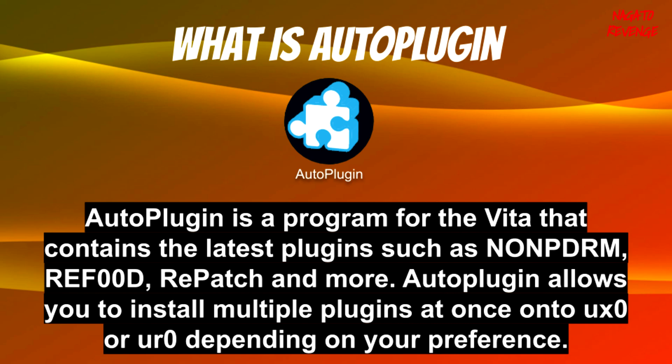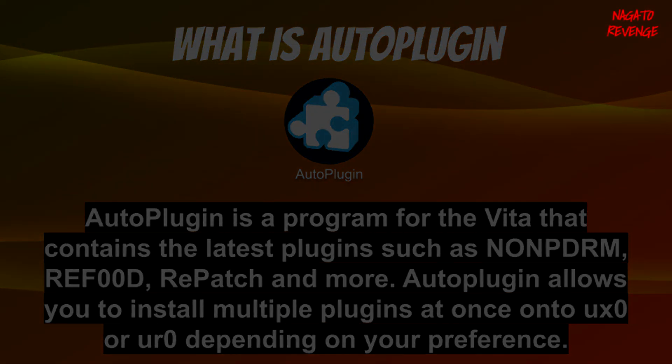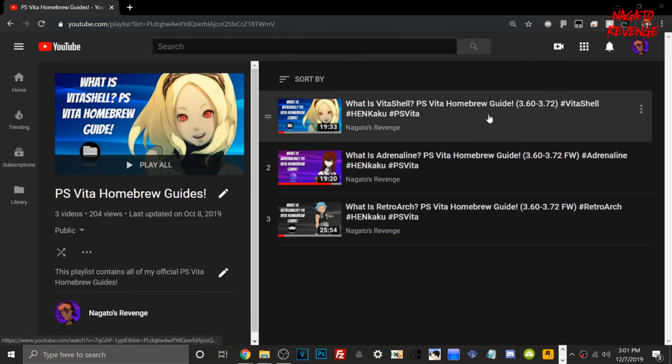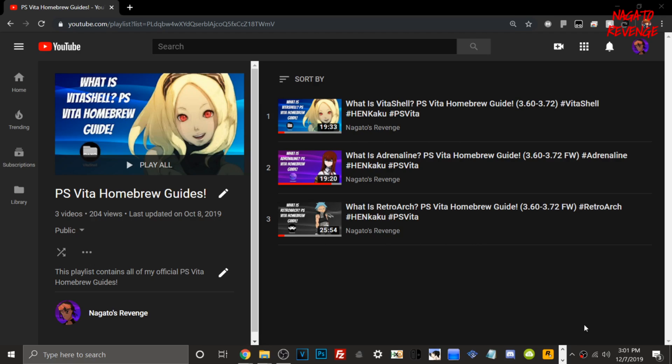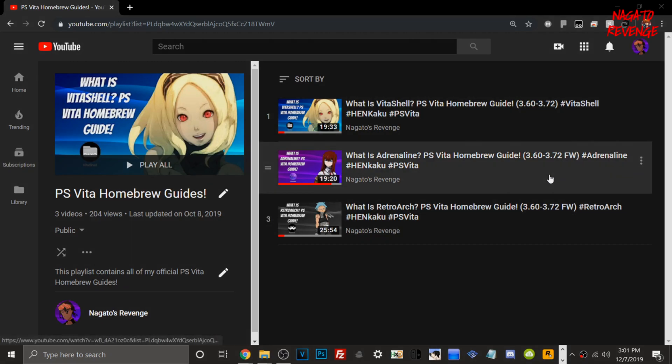With Auto Plugin, it can be done in as little as five to ten minutes, even a minute when installing multiple plugins. Auto Plugin also lets you install plugins to your memory card via UX0 as well as UR0, depending on your preference. If you're already enjoying the video, I also have other homebrew guides you can check out — I have one on VitaShell, one on RetroArch, and one on Adrenaline.